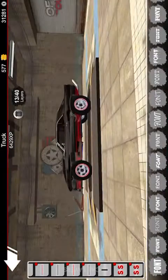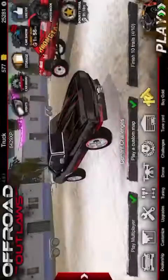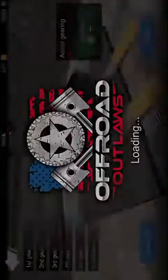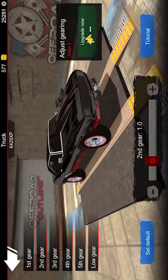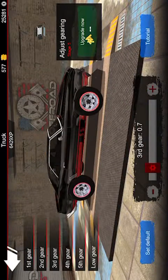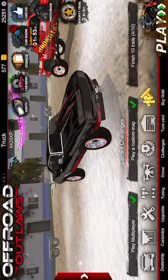Gear tuning maxed out. First gear: 1.8, second gear: 1.0, third gear: 0.7, fourth gear: 0.6, fifth gear: 0.5, and low gear: 1.2. This is an awesome tune — if you want to go faster, put it in low gear and you'll zoom.